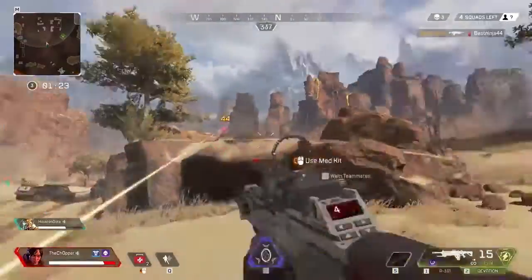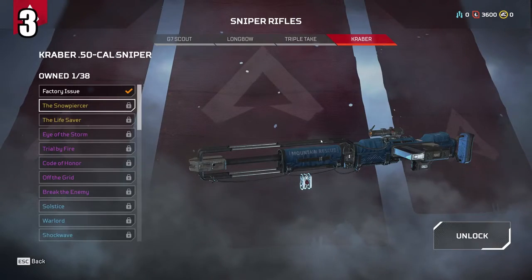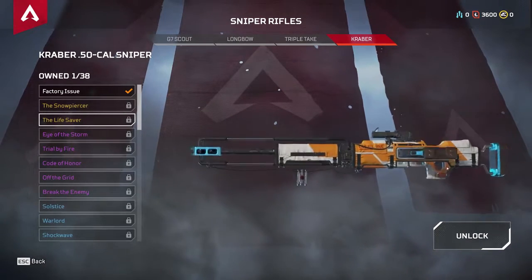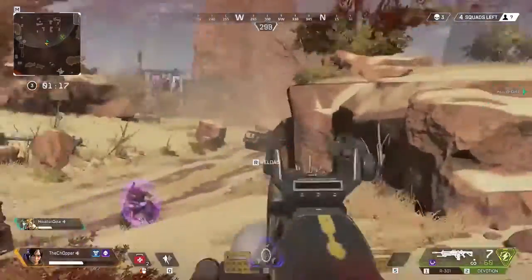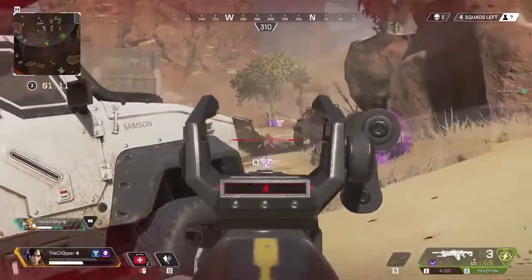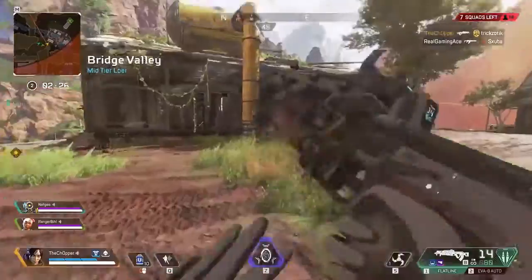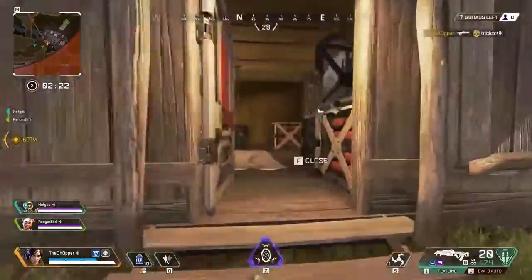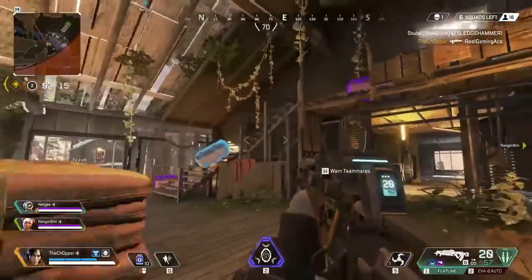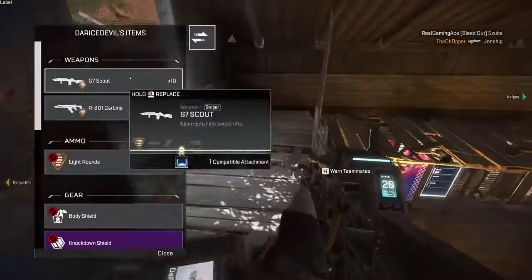Now we enter the top three. Coming in at number 3 is the Kraber sniper rifle — the Mac Daddy of all snipers in the game. It fires irreplaceable 50-cal bullets, so once you use them, they're gone, and it doesn't take any attachments. But it has an amazing one-shot capability: a body shot deals 125 damage and a headshot deals 250. What it lacks in customization it more than makes up for in sheer damage and delete power. The only real downside is that it's exceedingly rare, so you won't get a lot of practice with it.